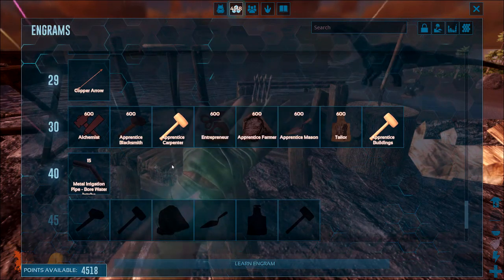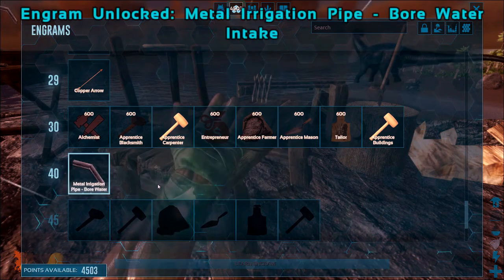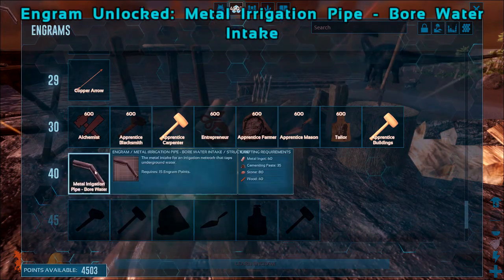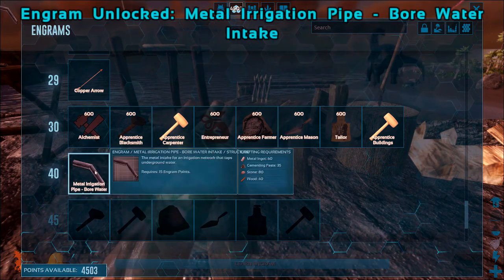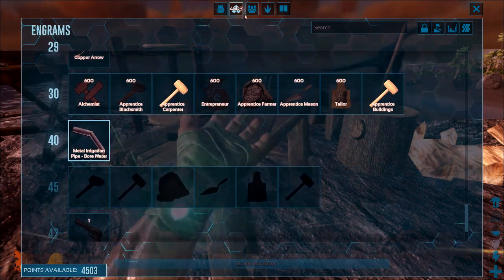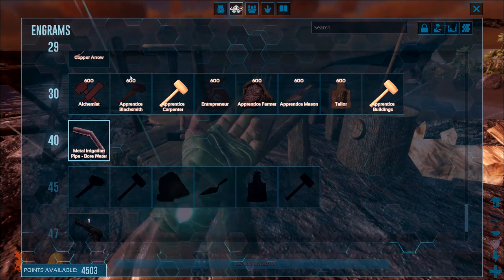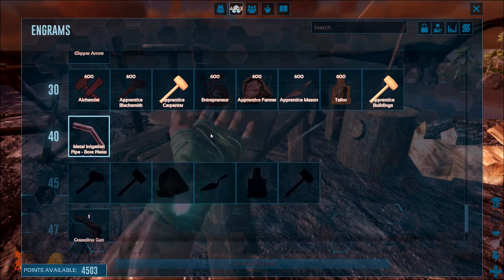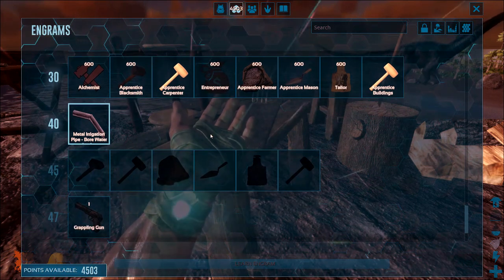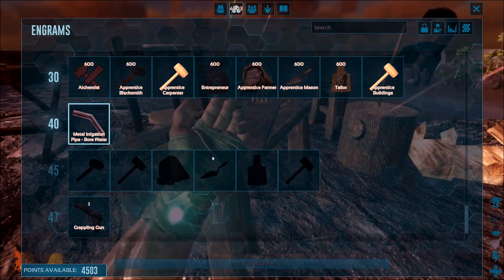I learned the apprentice carpenter and the apprentice buildings, and I can learn that now. I don't even know if I can use that because it needs cementing paste, and I haven't seen any cementing paste in the game yet. Technically, you would have zero engram points once you learn one of these. At level 30 you get 600 points, and then you can learn one of them.